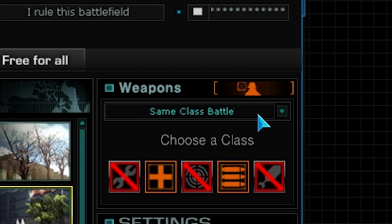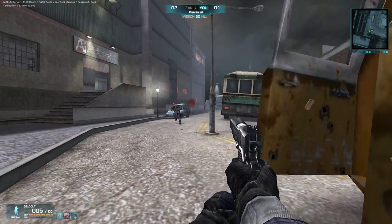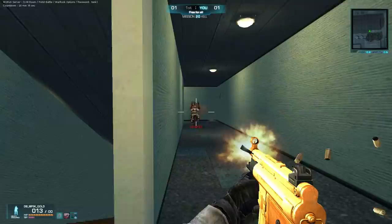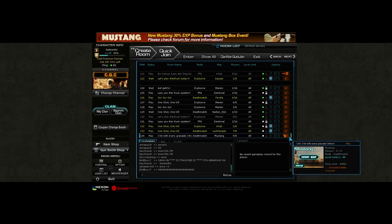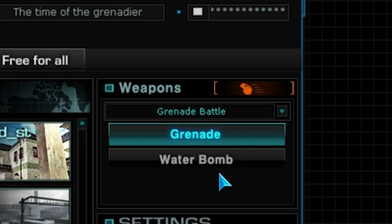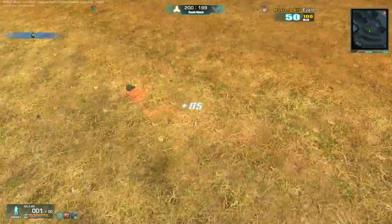Those were some of the room options, but we're not done yet. With the pistol battle you can choose two different game modes: the first is basic weapon mode that gives everyone a Colt, and personal weapon mode gives everyone the opportunity to choose their own handgun like the MP5K or the Glock. This mode has a handgun icon. The next one is the grenade battle, recognized by the little grenade icon. With the grenade battle you can only throw grenades, and the cool thing is that they are infinite.